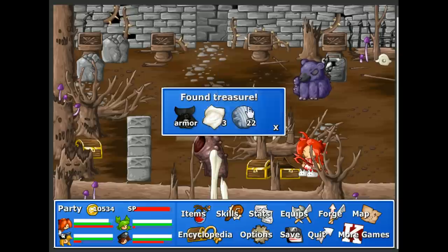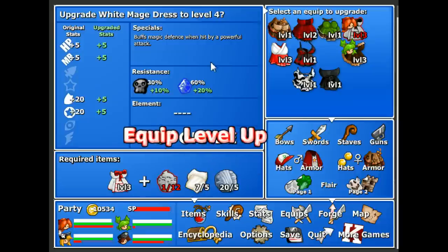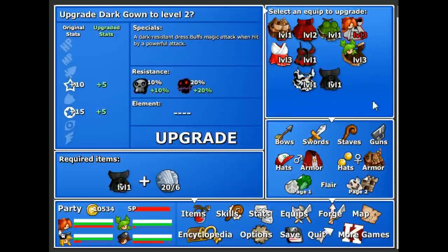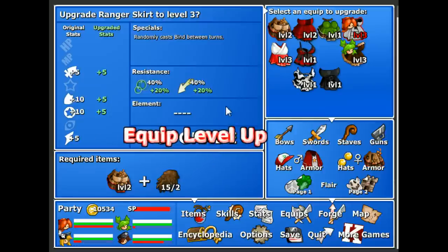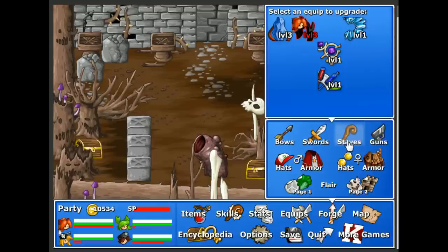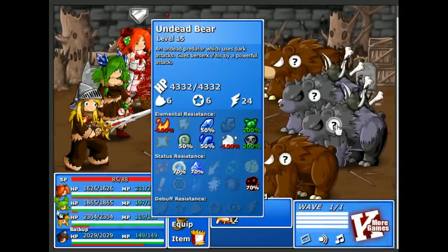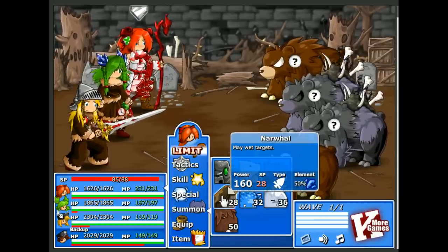Dark gown — a dark resistant dress that buffs magic attack when hit by a powerful attack. Interesting. Silk and a lot of wool. Need cupcakes now. Still wearing that woolly mammoth dress — just blinded between turns. Let's upgrade the ranger skirt. I could upgrade the alchemy set — yeah, I think that's good for now. Wow, a lot of bears.